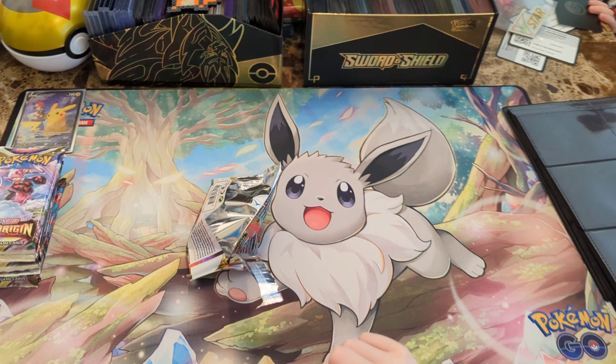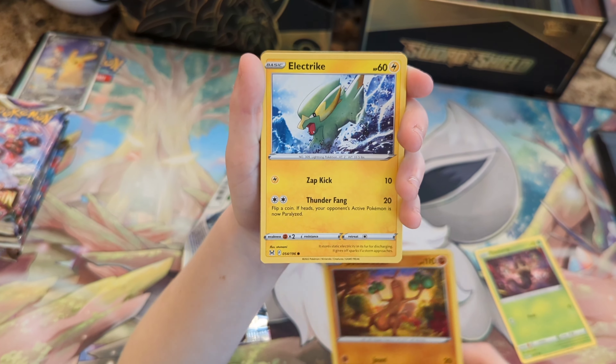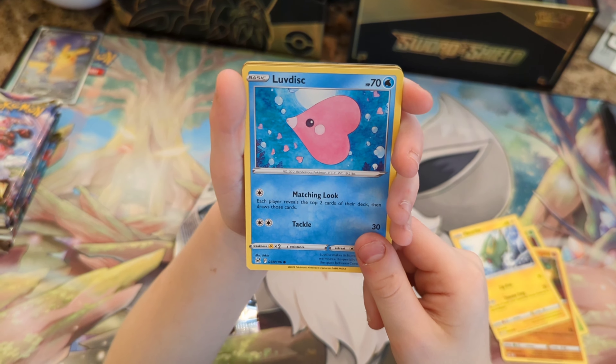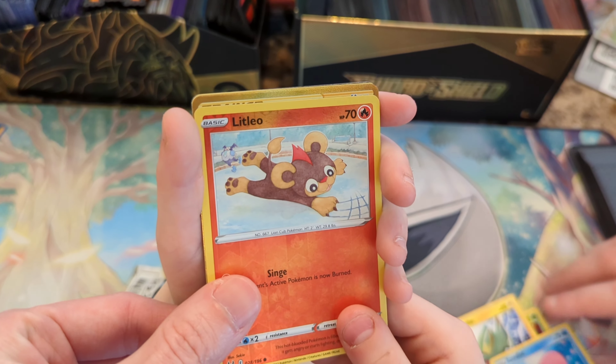Energy? Let's see if we pull anything good in this pack though. We've got a Phantom. Sudowoodo. Electric. Electric. Ella, there's a love disc. Weigar. And then a Reverse Holo Litlios. I'm gonna do a peek because I think I see some gold.